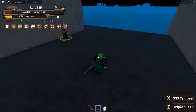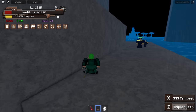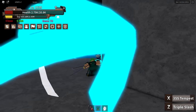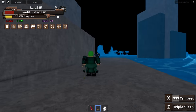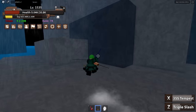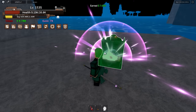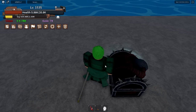It's definitely a lot easier to get than in Blox Fruits. Let's test it out on these NPCs. Our Z is Triple Slasher - a projectile - and our X is 3SS Tempest, which is pretty much the same as Blox Fruits' tornado move. The M1s look kind of neat - you can probably do a lot more combos with this. I can definitely see that. Anyways, that's it for this game.